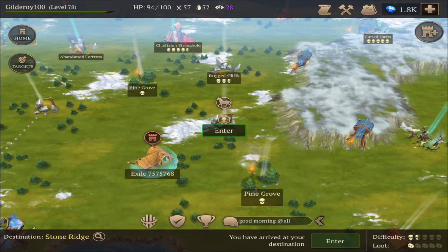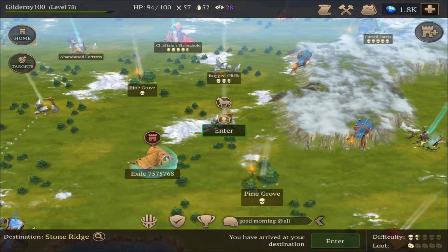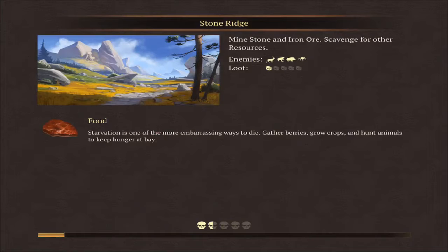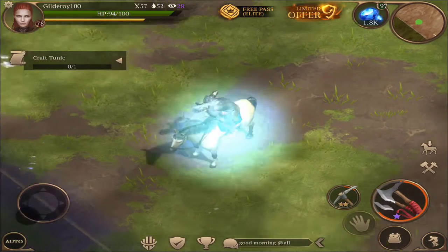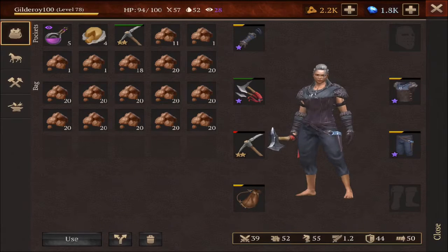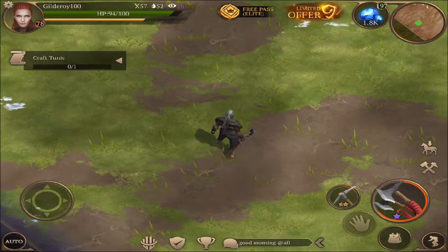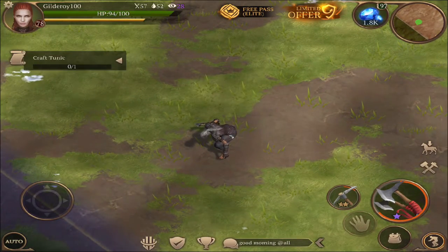Hello and welcome back to a new saga of Sleepwalk. On this one I'm collecting some clay for my base upgrade. I'm going to Stone Ridge and just collecting as much as I can. That's how much I have right now — I have more at my shelter, but that's what I have right now.